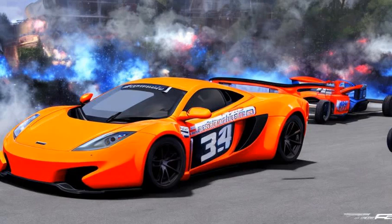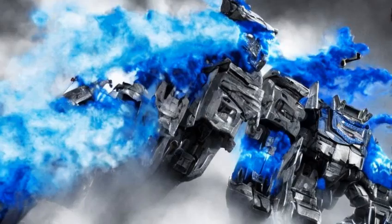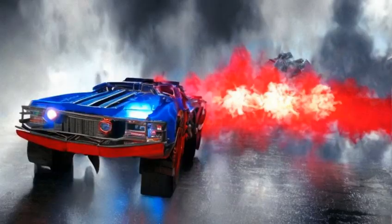Smokescreen's vehicle mode is an Indy 500 McLaren MP4-12C racecar with double 38s on the sides. He chose it with Jack while looking at random cars and vehicles passing by on the road in Nevada. It has blue and white stripes, and the doors are checkered with red, blue and white.